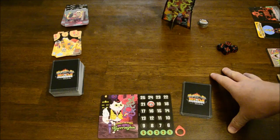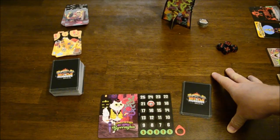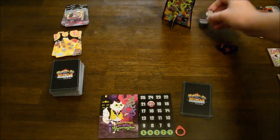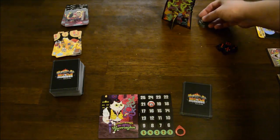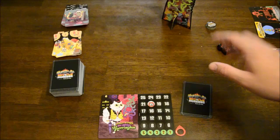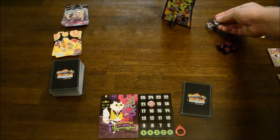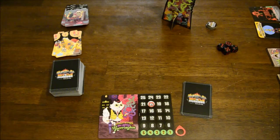The goal of Epic Spell Wars is to be the first wizard to get two of these Last Wizard Standing tokens. You can also play a shorter game where you're just playing three matches and adding up points — and I do recommend that, by the way — but the main way to play is to go for these Last Wizard Standing tokens, which requires you to be the last wizard standing every game.